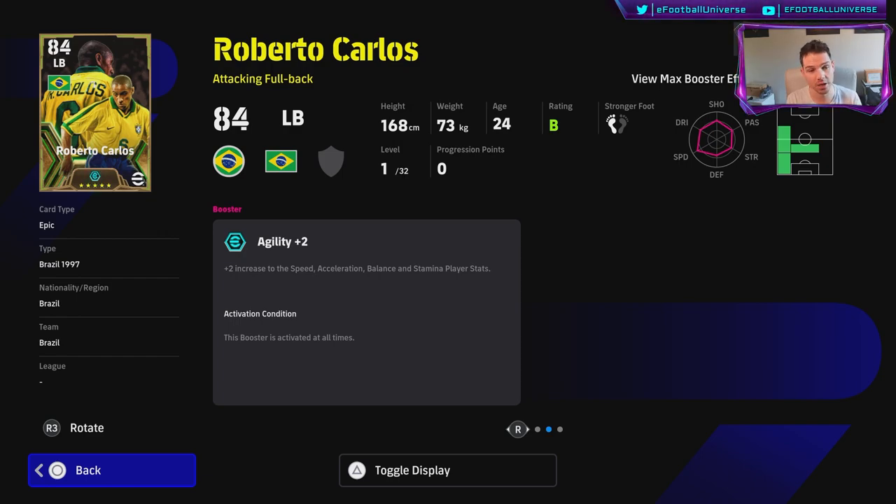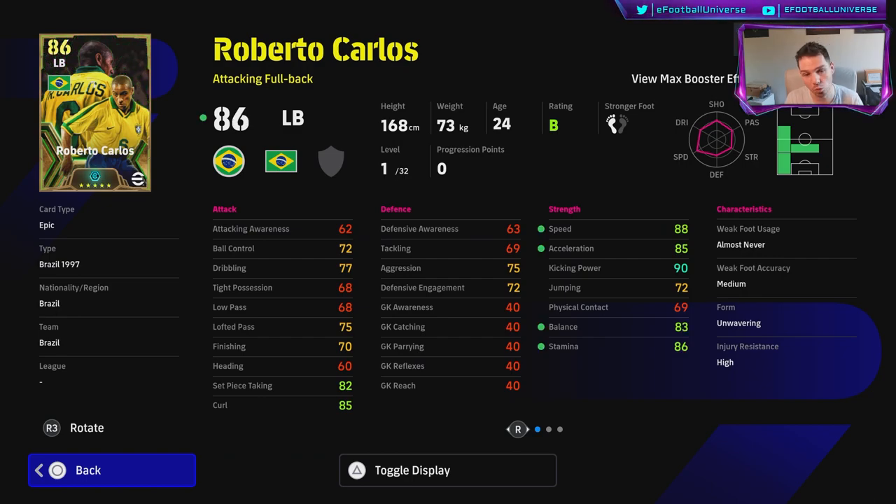His agility booster gives a plus-two increase to speed, acceleration, balance, and stamina. At level one he already has 90 kicking power, 83 balance, 86 stamina, 88 speed, and 85 acceleration — with 32 levels to go. Max him out and you're looking at 100 speed, 97 acceleration, and 95 balance for a left back who can also play left mid or DMF. This Carlos card is going to be the most overpowered card in the game because of how he moves and his ability to dribble in central areas.